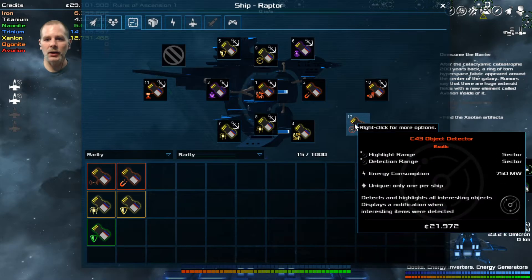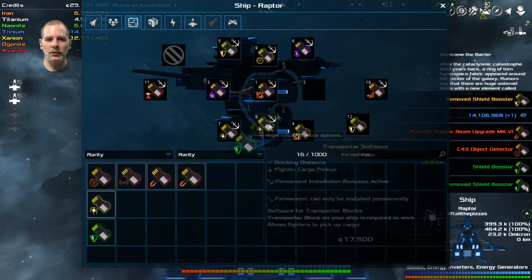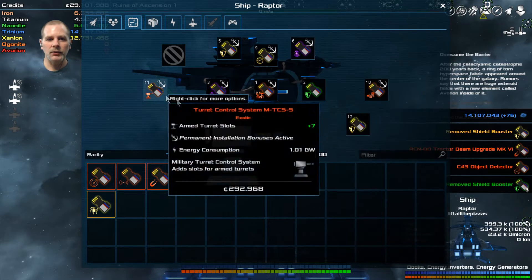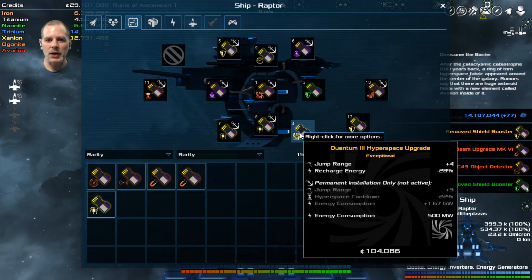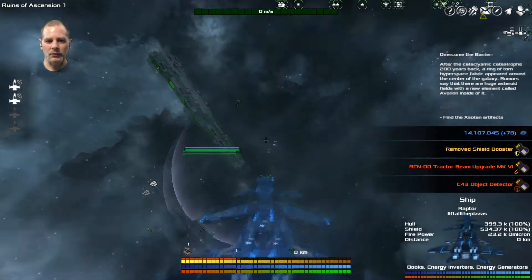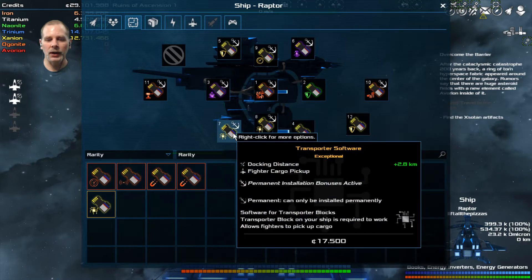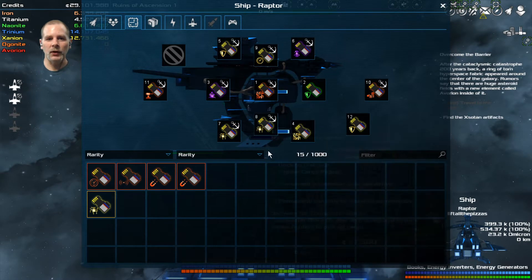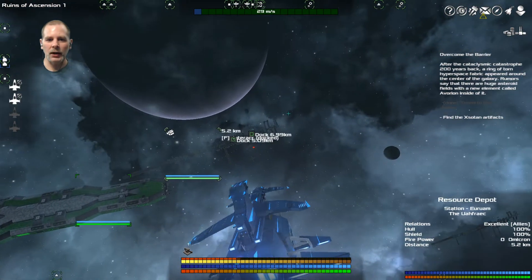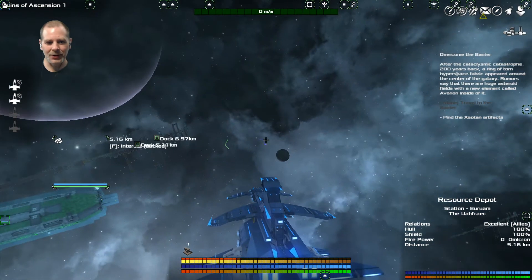Let's check out what we have for slots in here. We're going to take out the object detector - we don't need that. We're going to take out the tractor beam. We're going to throw on these two. There we go. So we've got a lot better results. I also threw in one of these hyperspace upgrades, and so we've got a really extended range. And also we've got two of these transporters, so we can go within like four or five kilometers of a station and be able to interact. See, we're docked at five-something kilometers. That's cool.